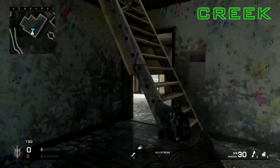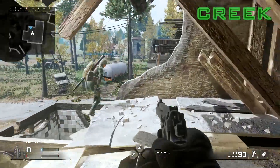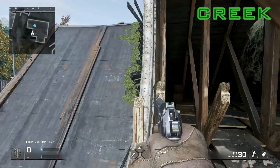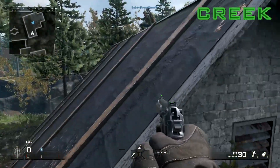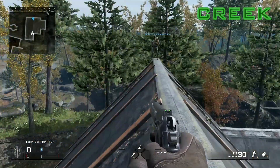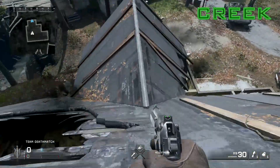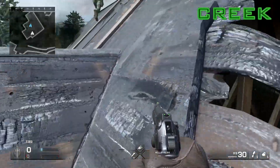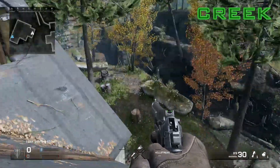If you hop into the main building on the other side of the map and go up into the attic, you can get on top of the roof of this building. You just have to jump up on top of this little half wall — not even really any kind of jump. You can basically just fall down onto it. You can see basically the entire map from here. Great lines of sight, and some decent cover because you have the roofing to hide behind. Very reminiscent of the spots on Overgrown where you can run around the entire map.